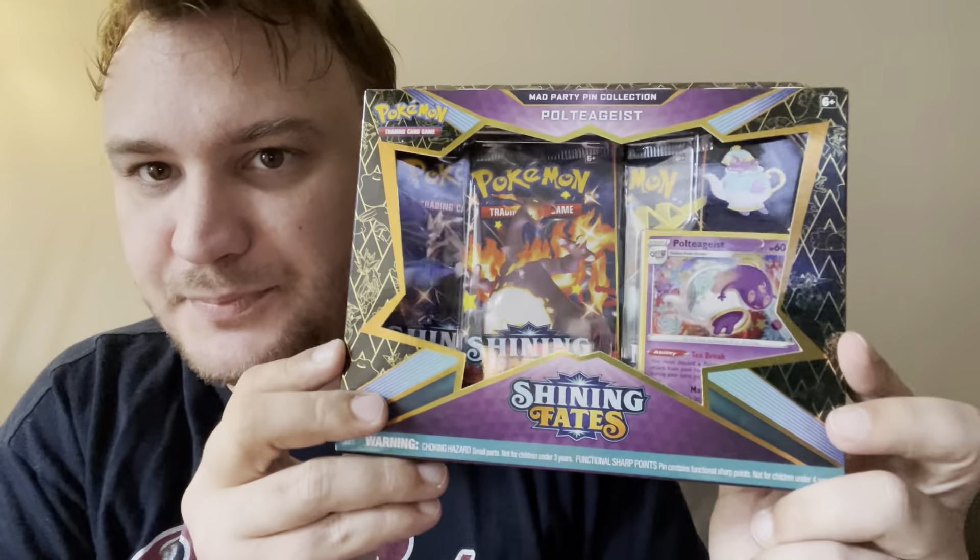Okay, moving right along into the Shining Fates box. I believe Shining Fates is the set where you get holos in every pack, if I'm not mistaken. I'm just gonna completely destroy this box. In the front we've got a very bent Poltergeist holo promo, which I will sleeve up after, and a Poltergeist pin.